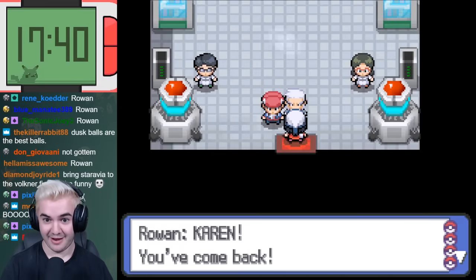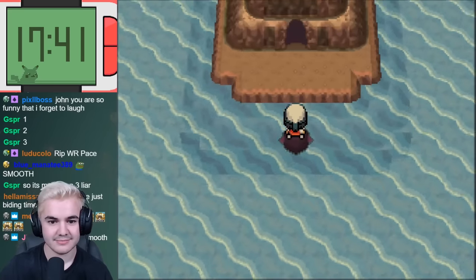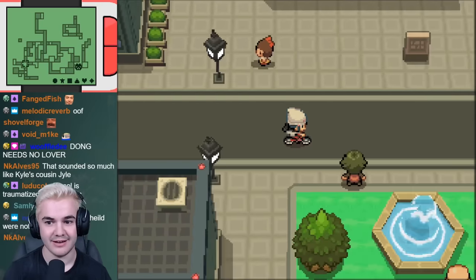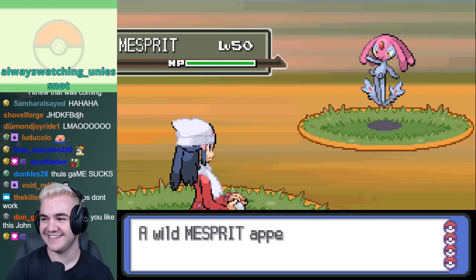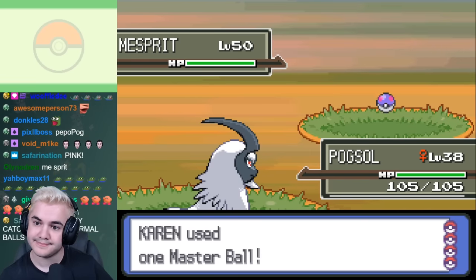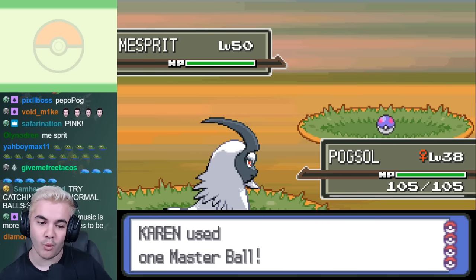If we head back to Sandgem Town, we can have a really close conversation with Professor Rowan before being able to head to Lake Verity and go inside the cavern. After locating Mesprit, it will roam around the region, and we have the ability to hunt it down through the marking map on our Pokétch. After dashing between routes for a couple minutes, we encounter it, and with the Master Ball, we can add it to the team. I caught this because I plan to have all of the Lake Spirits on our team by the time we reach the Elite Four.